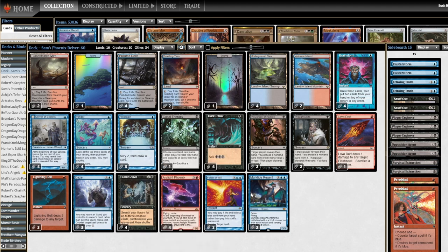Grixis Phoenix is a pretty known quantity in Legacy - it's kind of a fringe deck you can play. Delver, obviously, is well-known - best deck in Legacy, basically, at all times. And this deck is smushing them together.